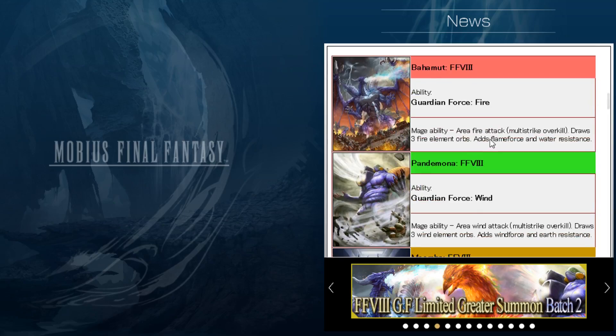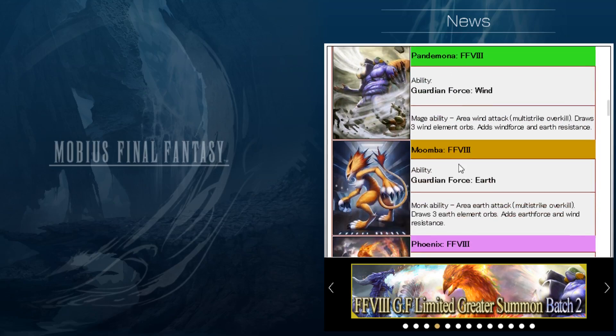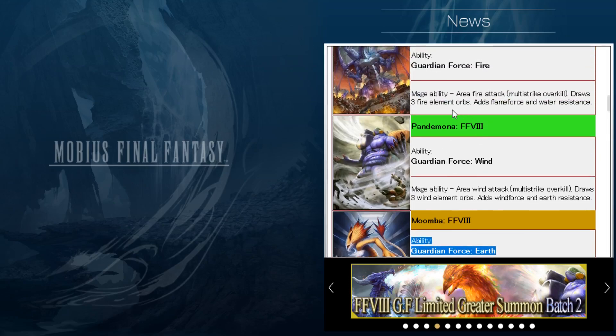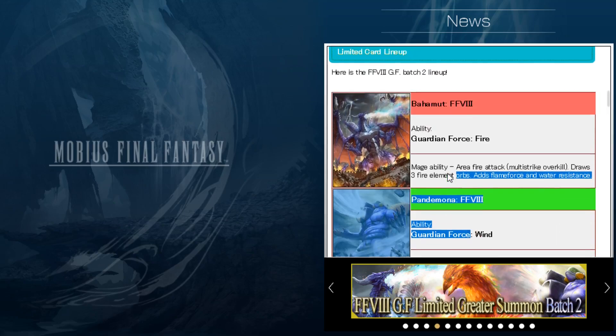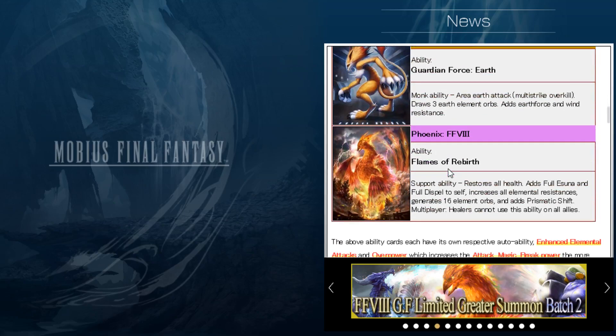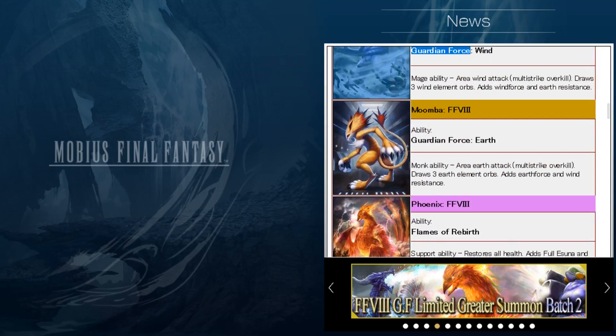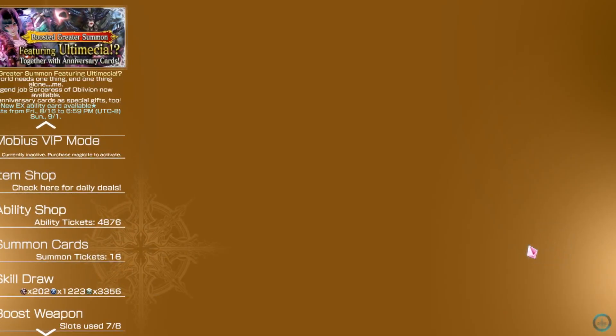I wouldn't mind any of them — Bahamut, Pandemona. They're all mage ones, except for the earth one which is for monks. I could really use a monk force card right now, and I could really use one of these wind cards too. The fire one's not super significant for me, but the last three — those are the ones I'm really wanting.